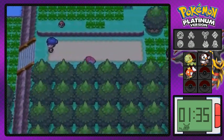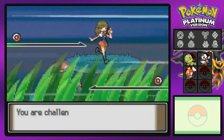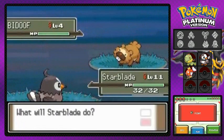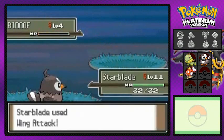Get Starblade right in the middle and go ahead and battle another trainer right here. Here we have Caitlyn wanting us to battle — she does have a Bidoof. Wing attack! And Bidoof defeated, just like that.